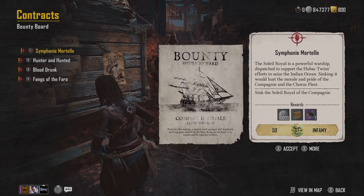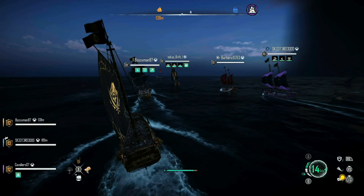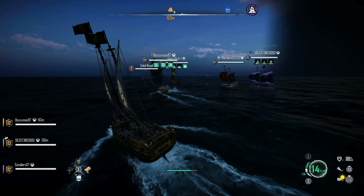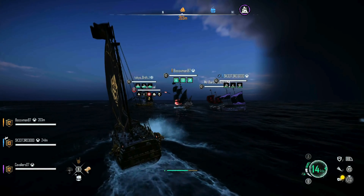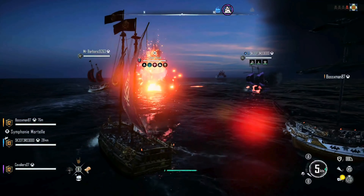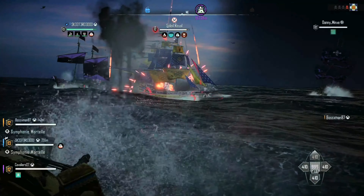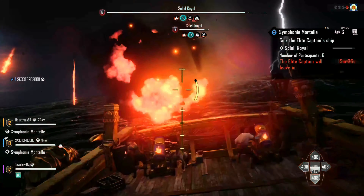Hey, this is Tom from Cavaliers Gaming. In this video we are going to show you how to farm the current bounty, Symphony Mortal, which is available during Season 2 of Skull and Bones. The purpose of the contract is to go and sink the Soli Royale ship — it's a companion ship which will take multiple of you to take down successfully. This bounty is great for collecting specialised parts; during this farming run I managed to get over 100 torsion springs and over 300 cogwheels.